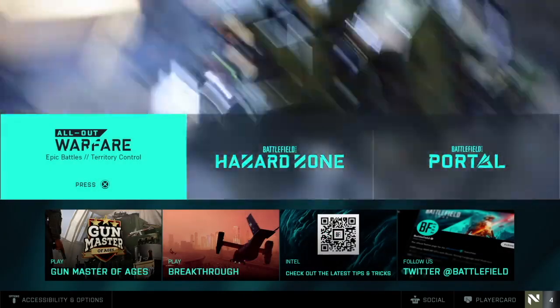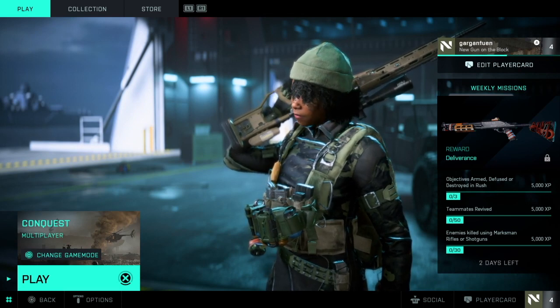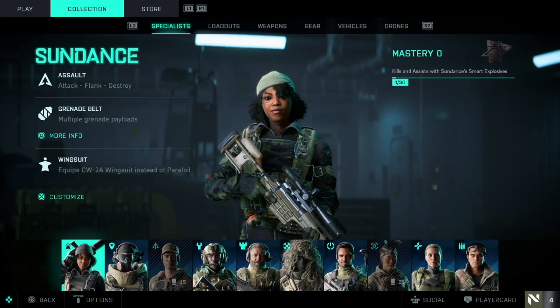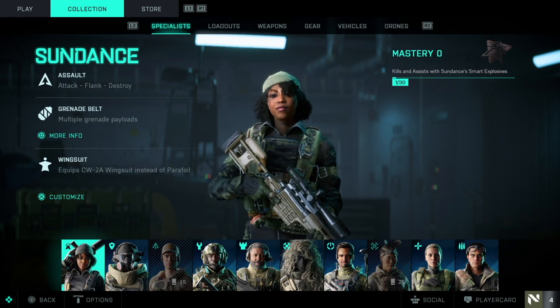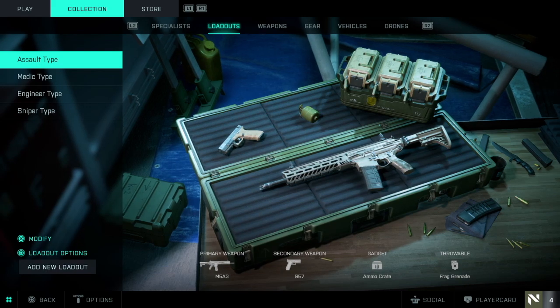Next, I will cover how to change the custom weapon skins. Starting back at the home menu, you will click into one of the battle modes. Once the menu has loaded, change over to the collection tab to view all the specialists and then change to the weapons tab.